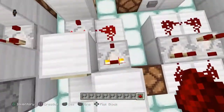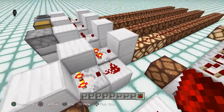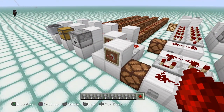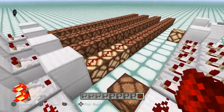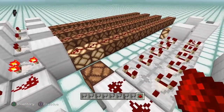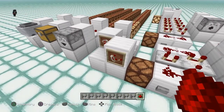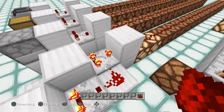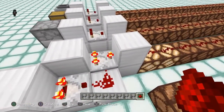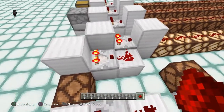The key difference is that normal mode doesn't subtract — it either turns on or turns off based on whether the side overrides the back. In subtract mode it's different: turning the side input up causes the output to lose one signal strength at a time. Every turn of the side input goes down, directly subtracting from the comparator's output. So subtract mode actually reduces the output signal strength by the side input value, whereas normal mode is a strict override — you get the full back signal unless the side is stronger, in which case it cuts off entirely.